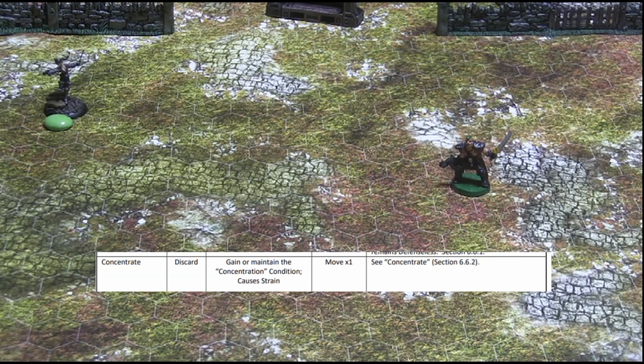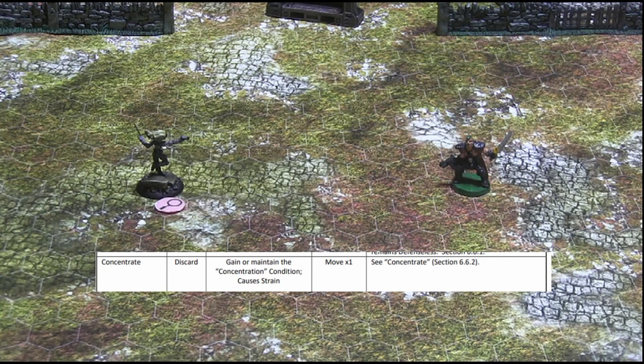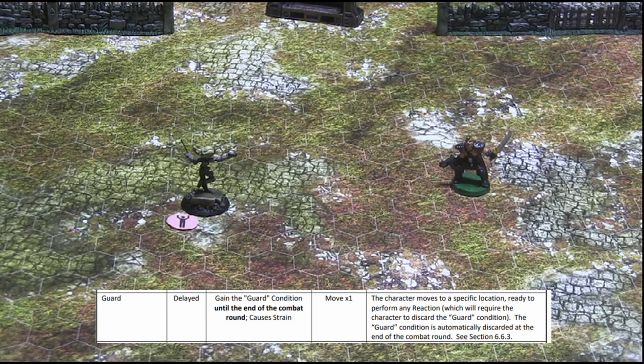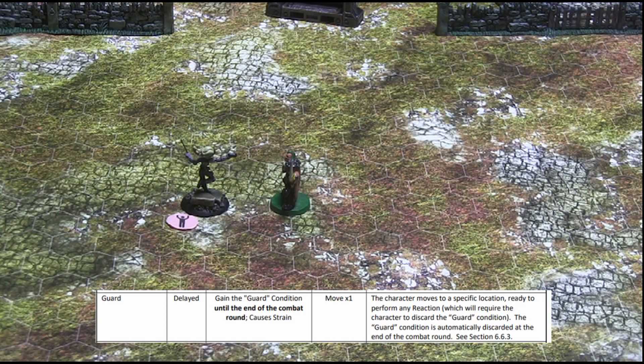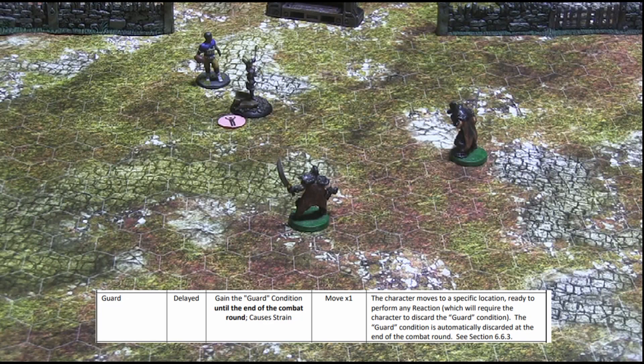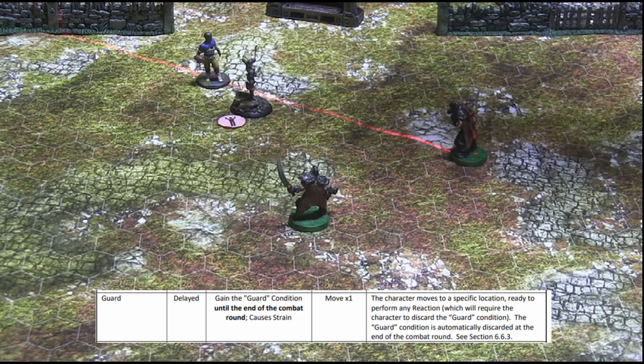Similarly, with a concentrate action, the character discards a token to gain the concentrate condition, which has the effect of rendering him defenseless but improves his chances of performing subsequent task attempts, including spellcasting. This is explained in detail in the spellcasting tutorial. If a designated character does not wish to act immediately but wishes to preserve his opportunity to perform subsequent reactions, such as attack a moving character or preemptive attack, the character may discard a token to perform the guard action. The character may then move up to his relevant move meters and gain the guard condition. Until the end of the combat round, the character may then discard the guard condition to perform a subsequent reaction, as if the guard condition was an unused ready token. Additionally, the guard condition may allow the character to serve as a human shield against certain ranged attacks that pass within 2 meters. See the Savage Soul rules for more details regarding the guard condition.